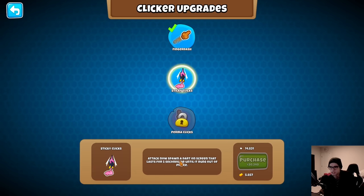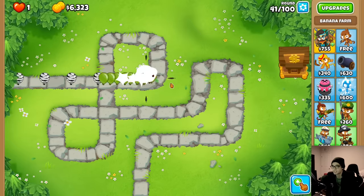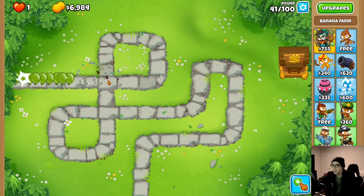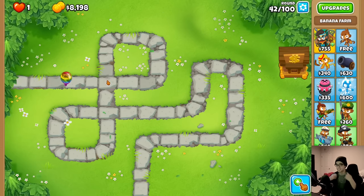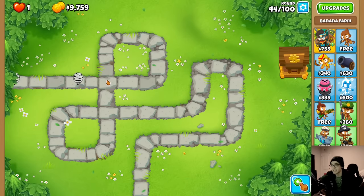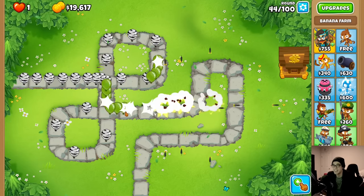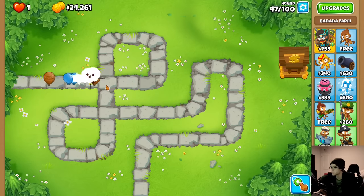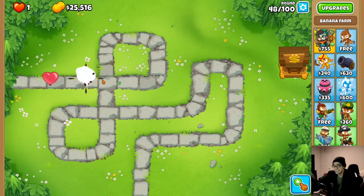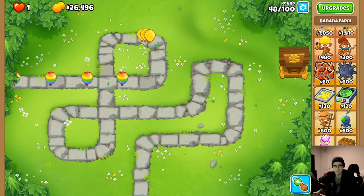Next is sticky clicks: the attack now spawns a dart on screen that lasts for five seconds or until it runs out of pierce. These feel like permanently clicking everything. Look at how fast this guy is now - I can go hands off for maybe until round 60 or something, this is strong as crap. Let me collect from the bank. Oh, fortified ceramics are still really strong, but not strong enough to take us down. I wish I had red hot spikes at the bottom.